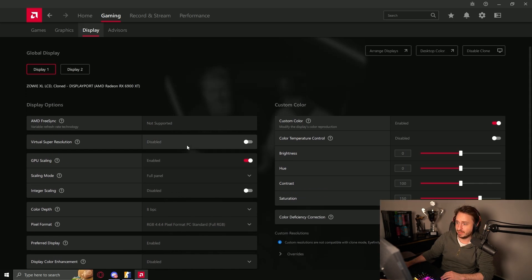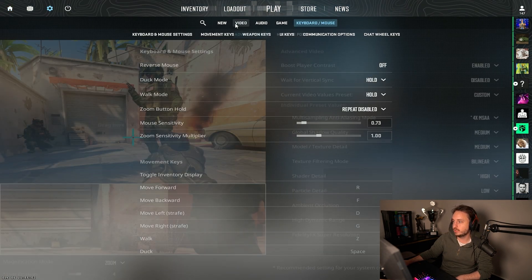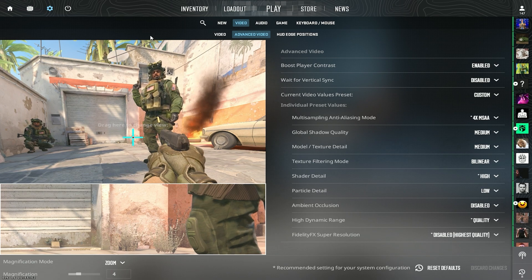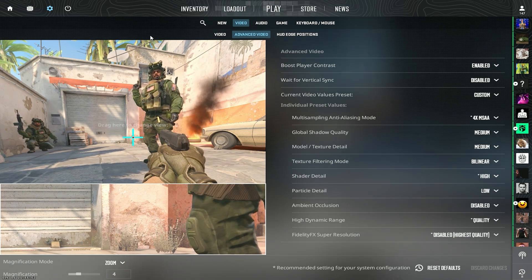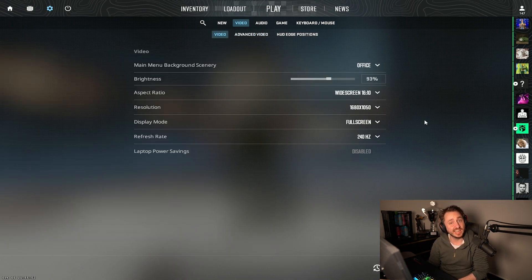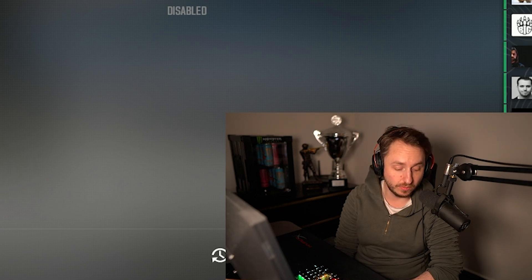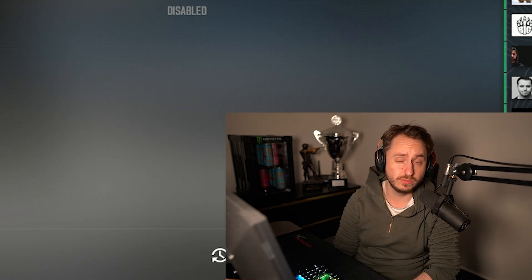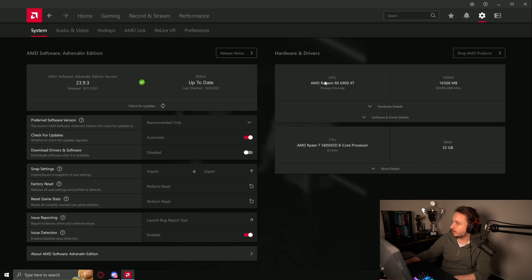GPU scaling is enabled, scaling mode is full panel. I also have vertical sync removed. That's basically what I have. For those who really care, the advanced settings are here. I'm a pretty straightforward guy and I don't want to overthink things. I haven't had many issues with CS2 overall — I did have a few frame drops at the start, but they've been working on it. AMD has been releasing quite a lot of updates specifically for CS2, which is good for those using AMD graphics cards.